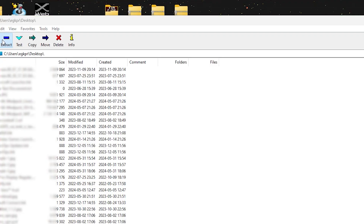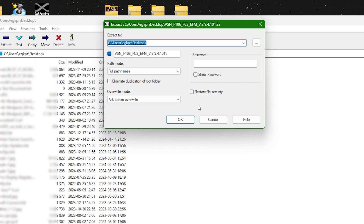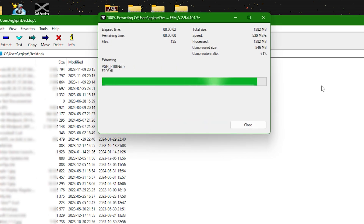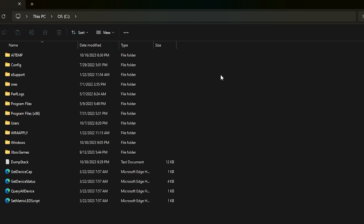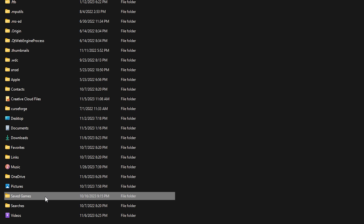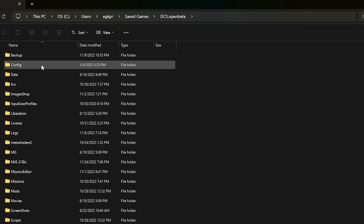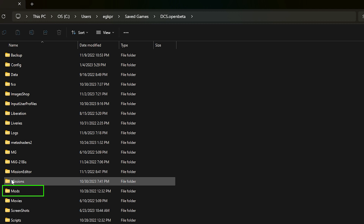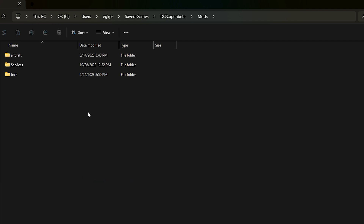Now you should have a zip file. Extract the files to somewhere you will be able to locate them — I will extract mine to the desktop. Now locate your mods folder, which is usually under your main disk, users, your user, save games, DCS or DCS Open Beta, and mods. If you don't have a mods folder, create one with the exact same name. Then in your mods folder, you need to open your aircraft folder. If you don't have that either, create it with the exact same name.